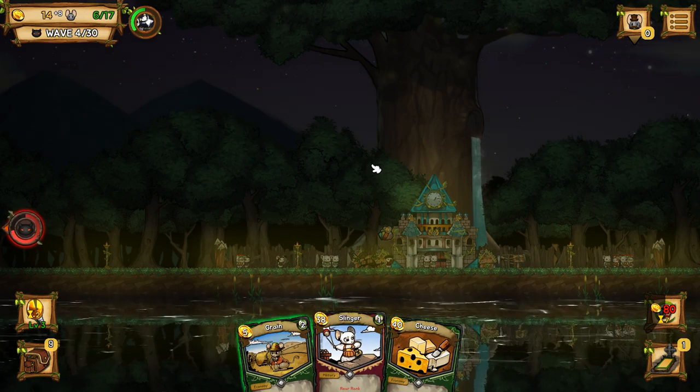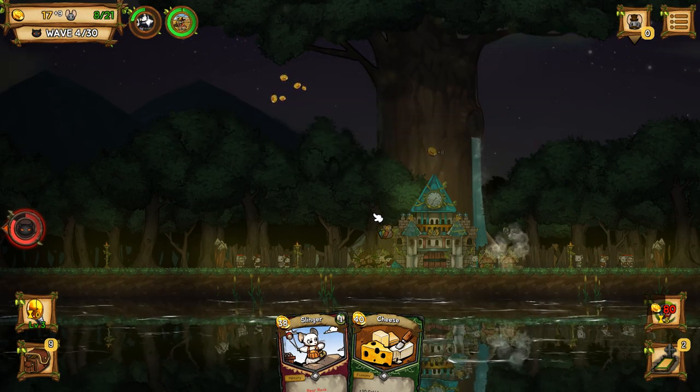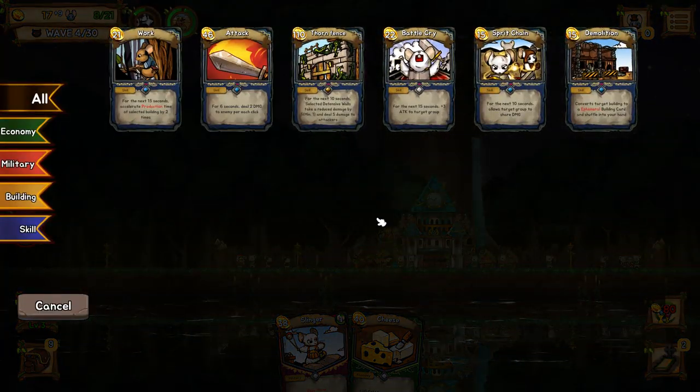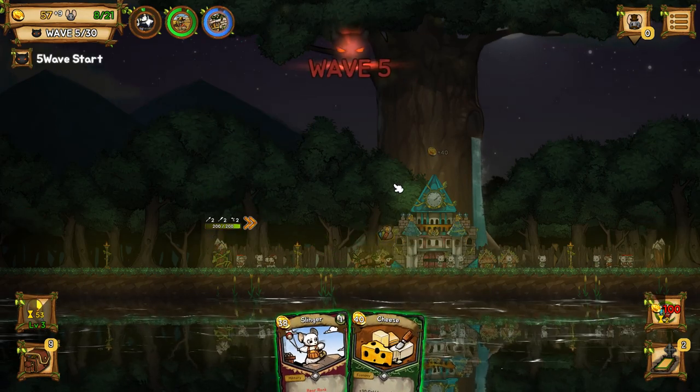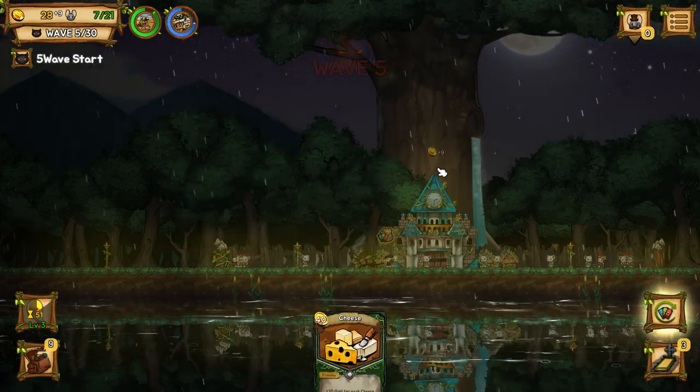House. Grain? Sure. Skill card — we've still got like a second of Experiments. Let's grab Thorn Fence and play it immediately. We got it, we got the gold. Nailed it.